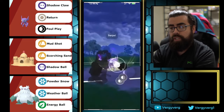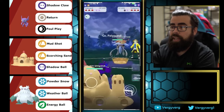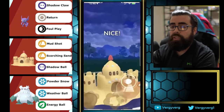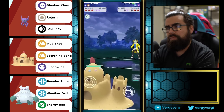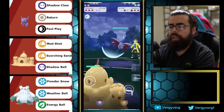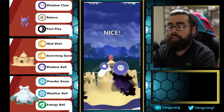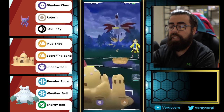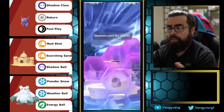We can let this go — Abomasnow is fine into this. If there's a Mud Bomb we actually live, and then we get to Foul Play and they switch into Tentacruel. So we come in with Palosand, still have this as a catch potential for later. This is a really good matchup — they do have Scald so I like throwing here before the Scald to make them commit their last shield. The Whiscash still has a lot of HP — triple Water team, a little weird. Going for Shadow Ball here.